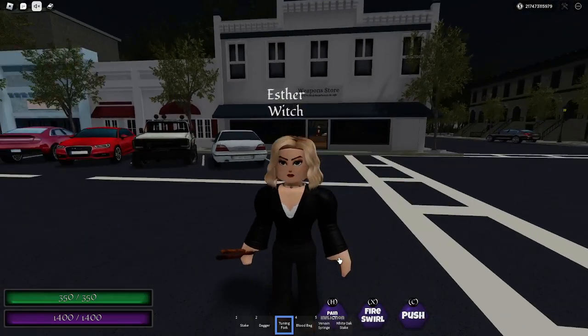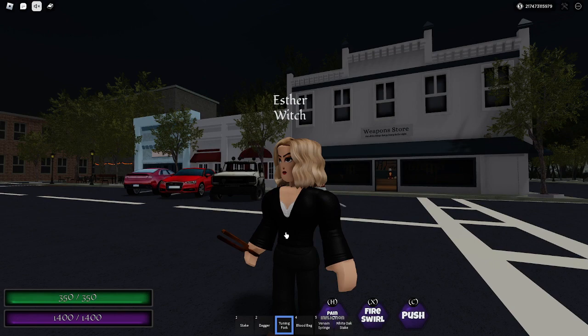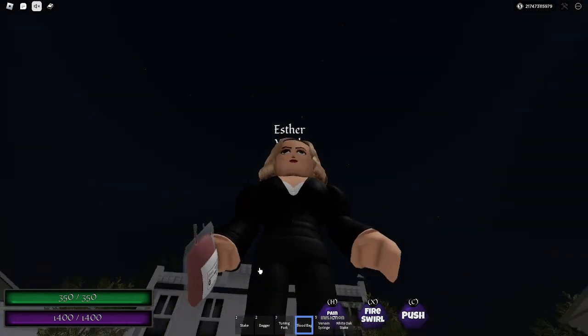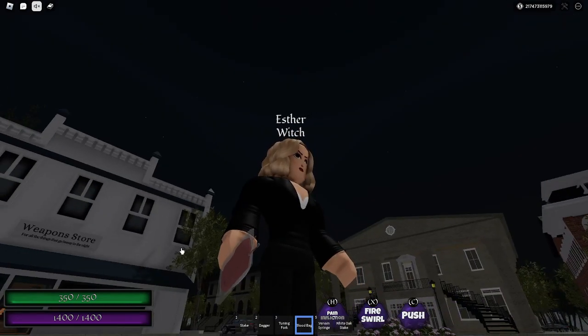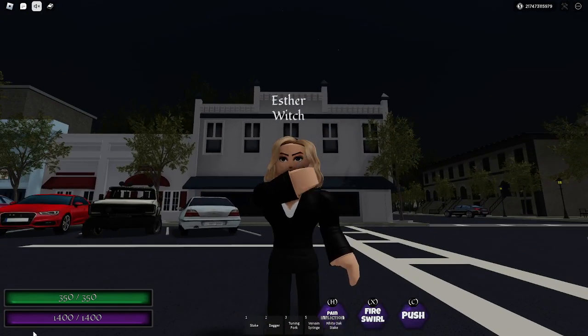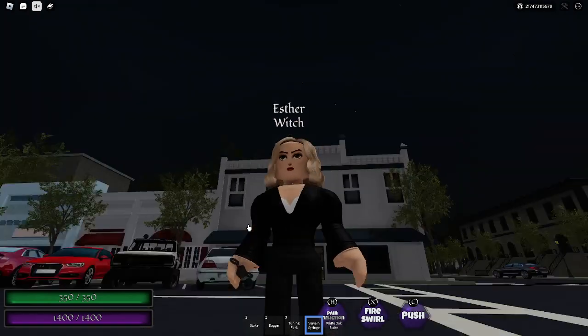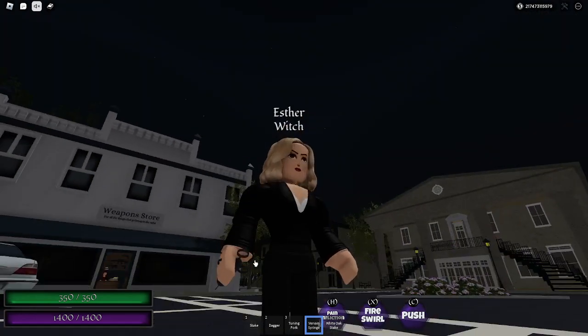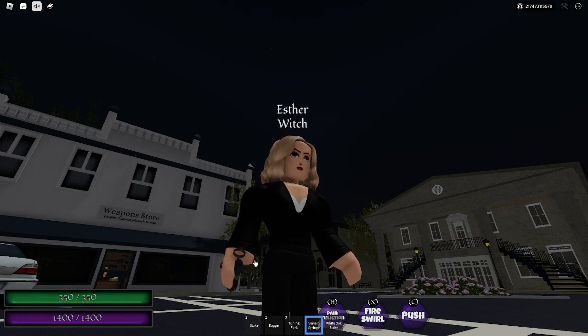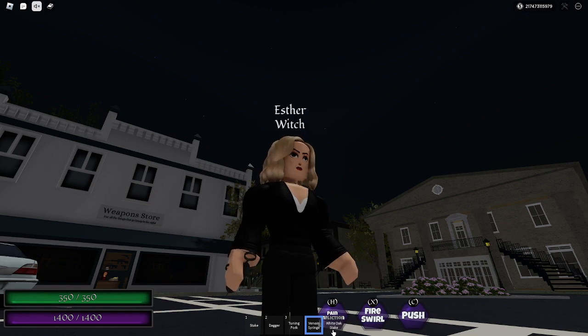The next item is the tuning fork, which looks like this. This tuning fork is pretty confusing to a lot of people, but it can only be used against one person: Silas. Our next item is the blood bag, which can be used by any person with a vampiric side — if their blood or thirst is running low, they can just click and use it. The vein syringe, if used on any person with a vampiric side, will make them act as if they haven't snapped.